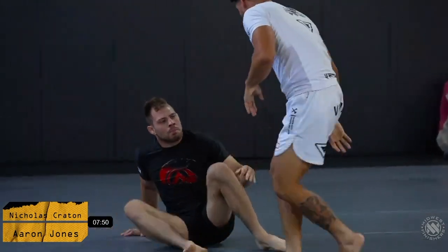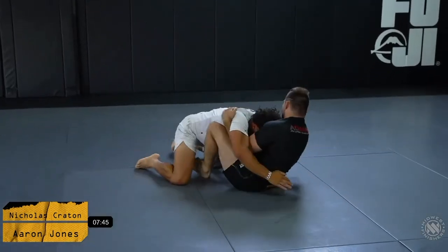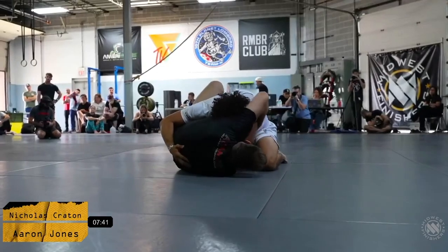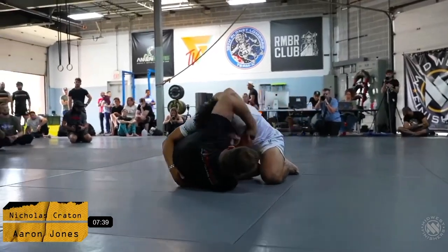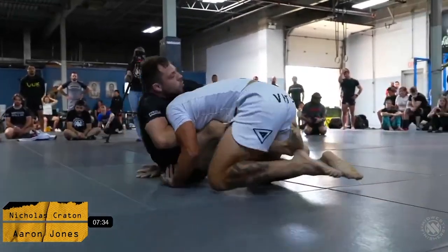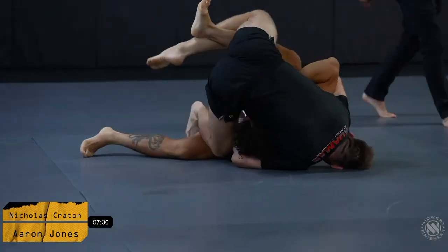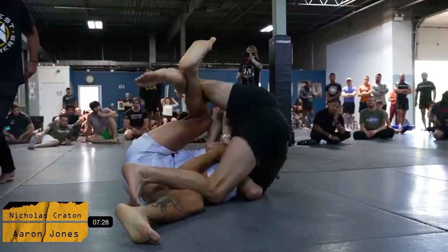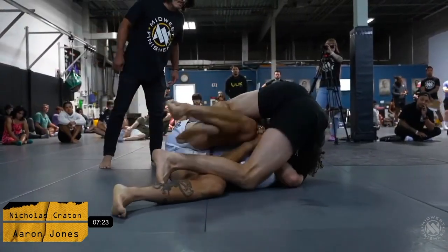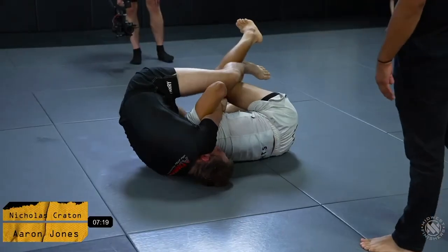Coach Bradson is asking Nick to look for some wrestle-ups as well, which I think is great advice. You don't want to be that one-trick pony to where Aaron can start getting comfortable — you have to make him think about different things. This seems to be a very consistent position that both competitors are agreeing to. A very nice head and arm position here. Just as we were saying, he decided to switch the strategy away from the legs and now he gets a beautiful look on the neck. He may use this to sweep even if he doesn't get the finish, coming on top so we can see some of his top game.